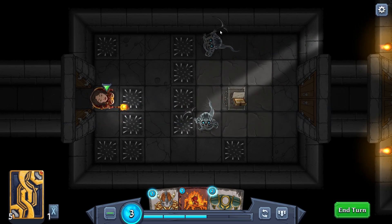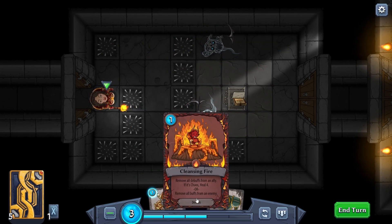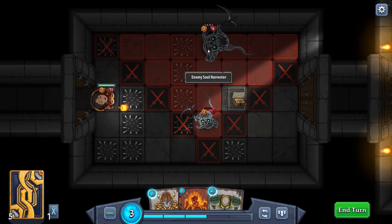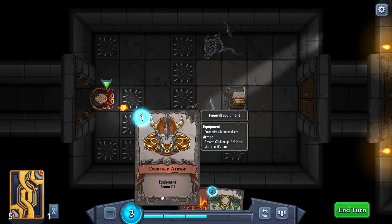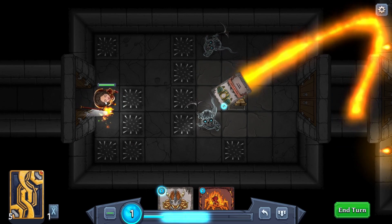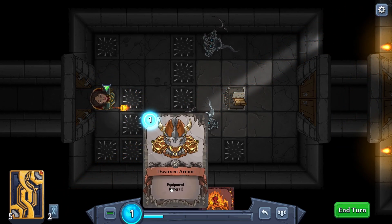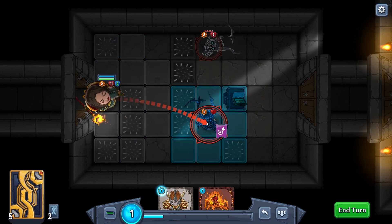Did they just steal the key?! Can't get through... removal of debuffs from an ally, gain two armor. We gain three armor, they do nothing - but we can probably take a single piece of damage. Can he get to us? He can't get to us - we might be able to do a sneaky double hit here.